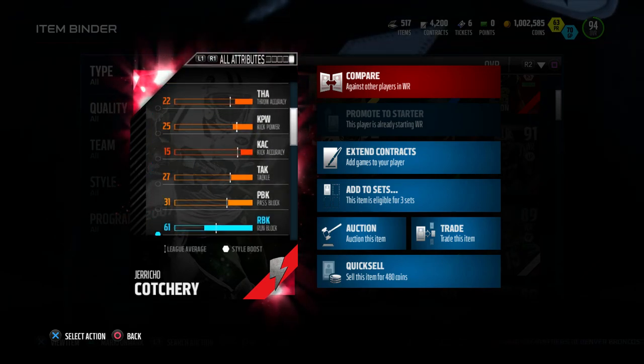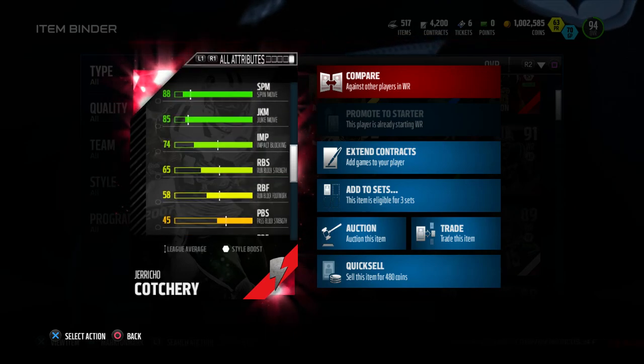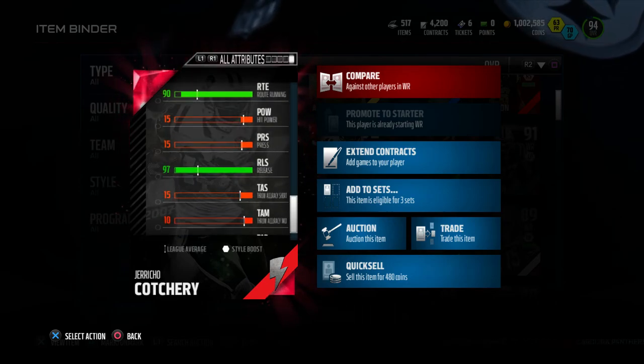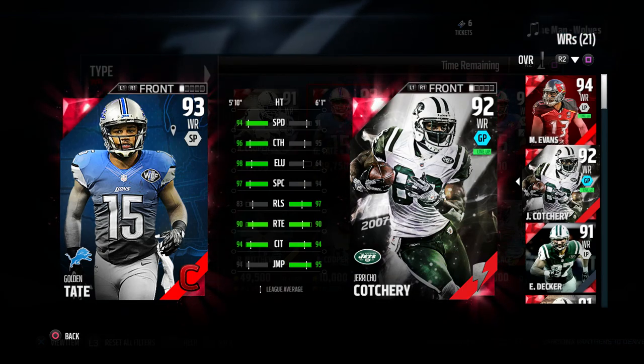Some attributes really stand out to me. This guy has 97 release, 94 catching in traffic, 94 spectacular catch, along with 95 jumping — really good card. I'm a Jets fan so having Jericho Cotchery, when he was on the Jets he was absolutely a star. I'm mad we had to let him go.